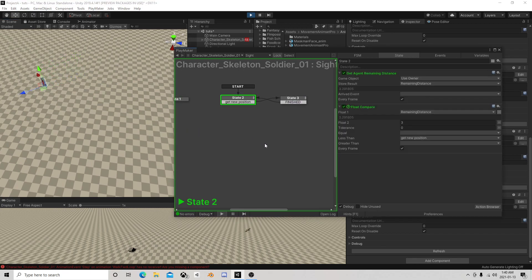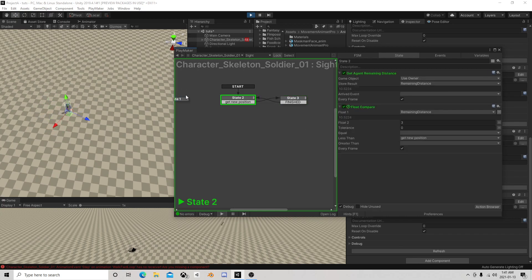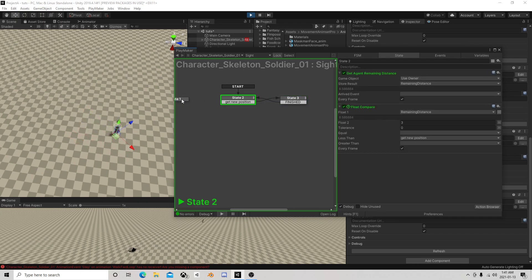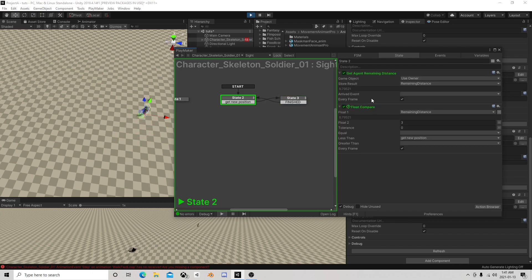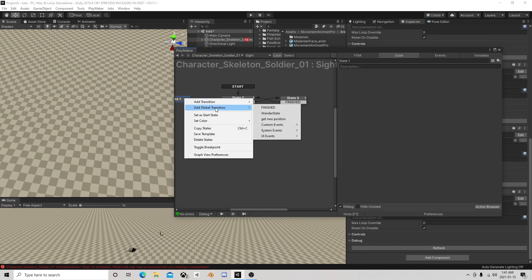If you want to keep the starting position and have him wander in there, you would get that position on start with a start state feeding into there - get that position on start and just not redo it, so it would add on to it. You know what, let's just go ahead and do it. We are going to set this over here - set start.